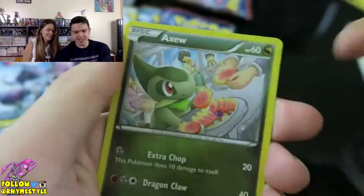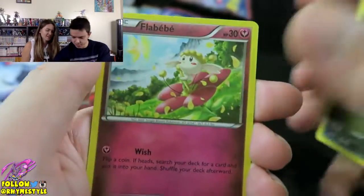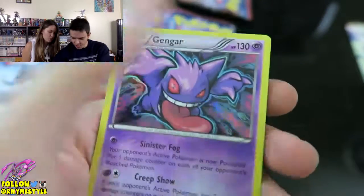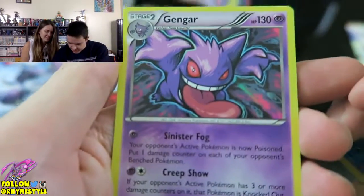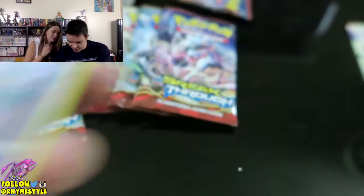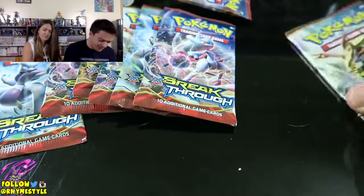Teddy Ursa, Scatterbug, and the rare is Gengar - ooh, holographic! Look at that art. This is some really beautiful art. I told you it's the Houndoom pack, man - it's all about the Houndoom packs.